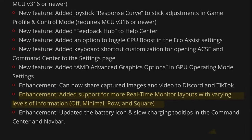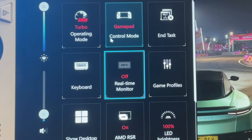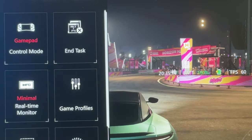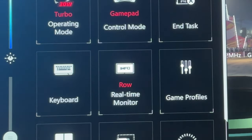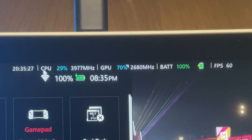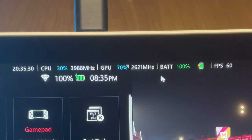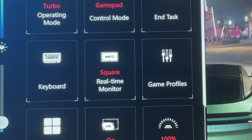Next is another really welcome one — more real-time monitor layouts. When we click on the real-time monitor icon within Command Center, the first is a new layout called Minimal that has just the time, battery, and FPS. The second is another new layout called ROG, which has the time, CPU, GPU, battery, and FPS. The third is the old one we're all used to, now called Square.